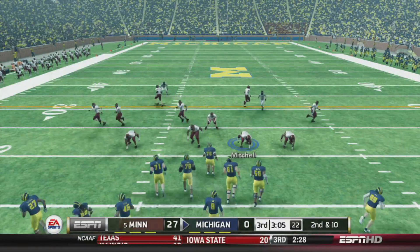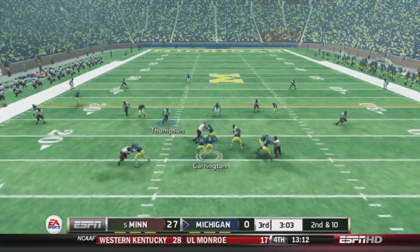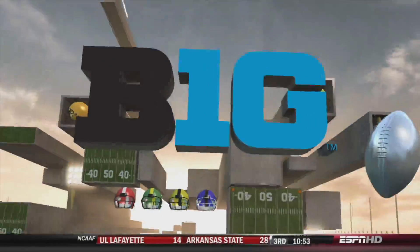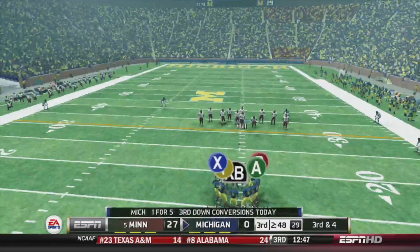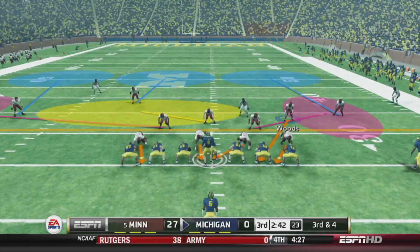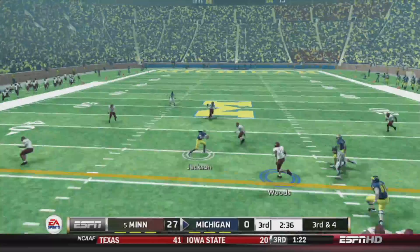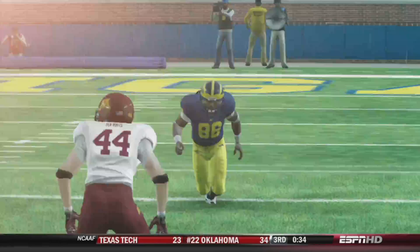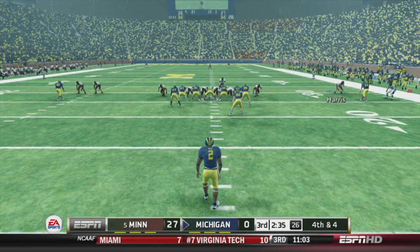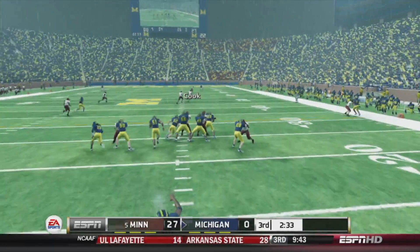Second and ten after their first down incompletion — they scramble, Carrington gets rocked by Matthews and fumbles, Webb is there to pick it up but they get six. Matthews with another forced fumble, huge play. Got Woods coming on the safety blitz — to Jackson, Matthews with the hit stick, another incompletion. Another nice play for Matthews. Fourth and four, they're going to punt. Matthews forced the fumble on second down, stopped him from picking up more yards, then a huge hit on the slant forcing the incompletion.